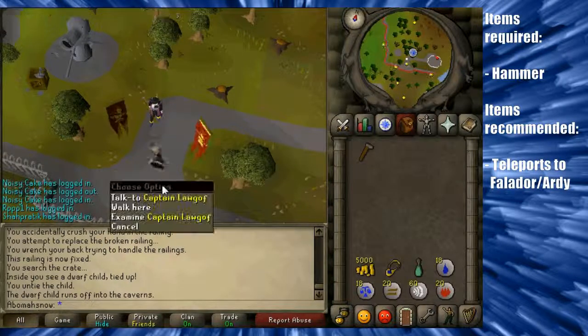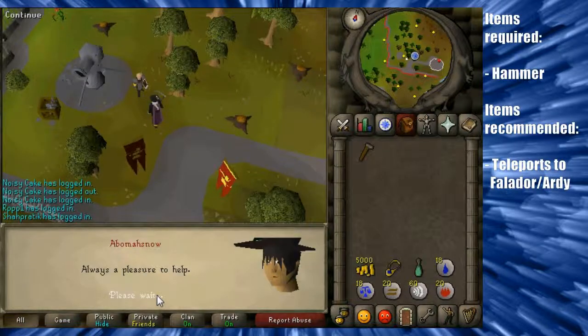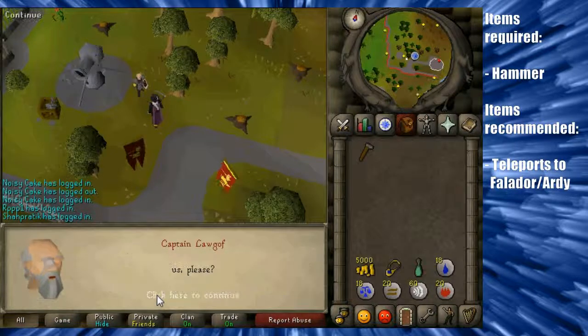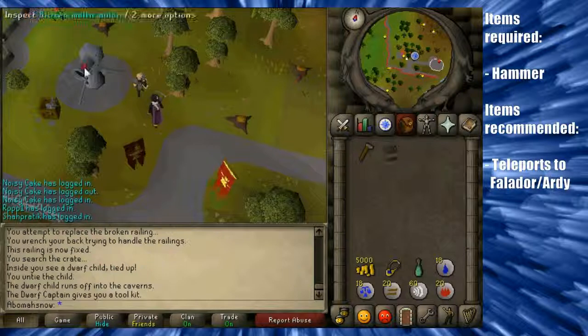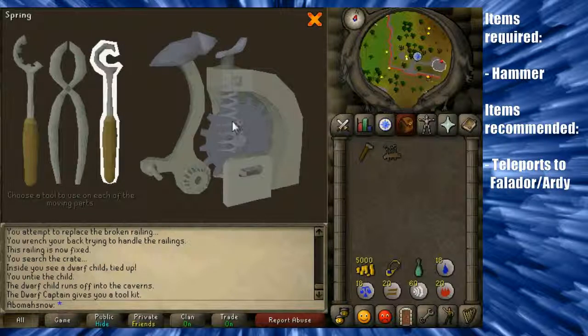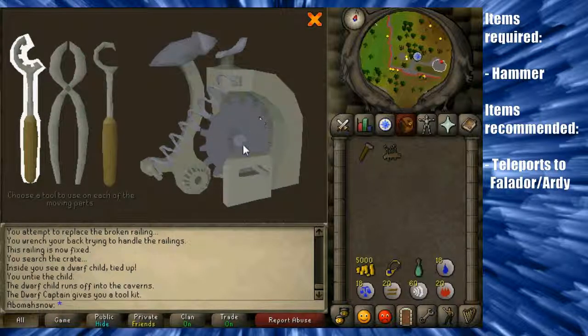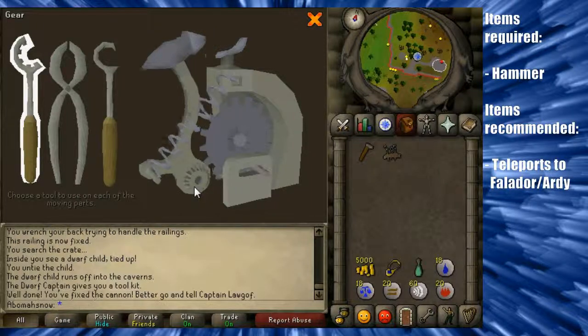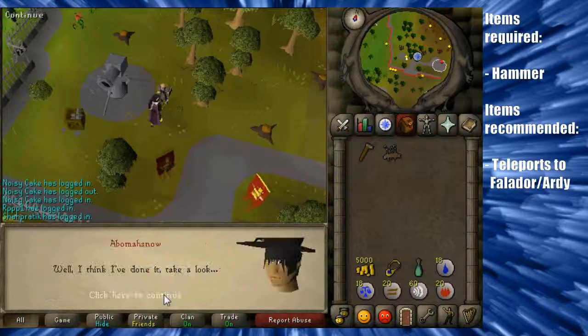Once you're back at the dwarf base, you'll want to speak to Captain Lorgoff and inform him his son has returned. He will ask you to fix his multicannon, which is just there, so use this kit on the cannon. You'll want to be using this hooked tool on the spring, then the pliers on the safety switch, and then the toothed tool on the gear. Once you've done all of those, it will be fully functioning, and you'll want to speak to Captain Lorgoff once again.